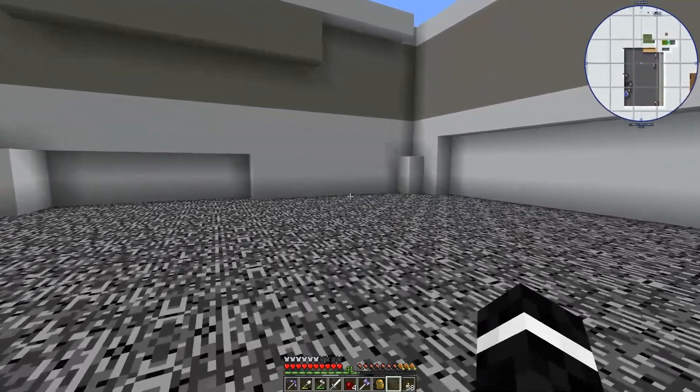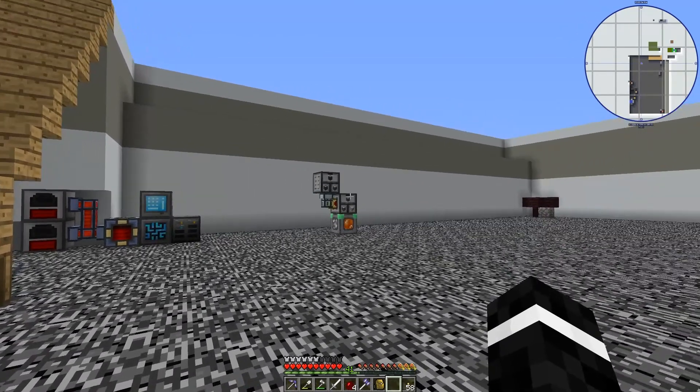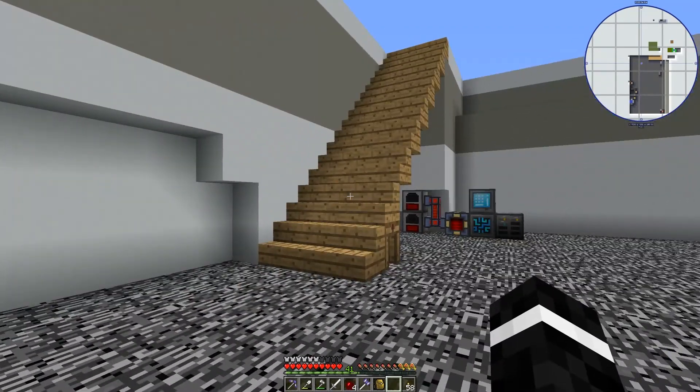Hello everybody, and welcome back to Pirate and Ninja Productions. My name is Proteus, and this is Episode 9 of Antimatter Chemistry.